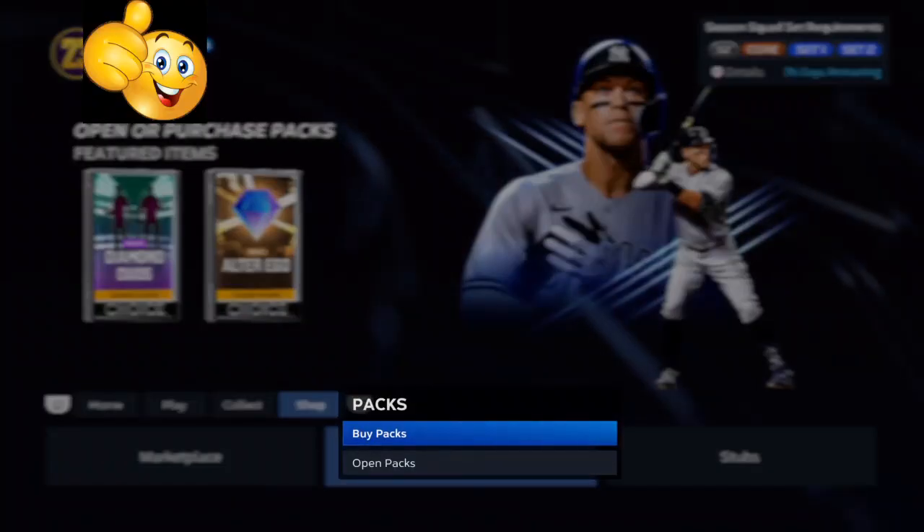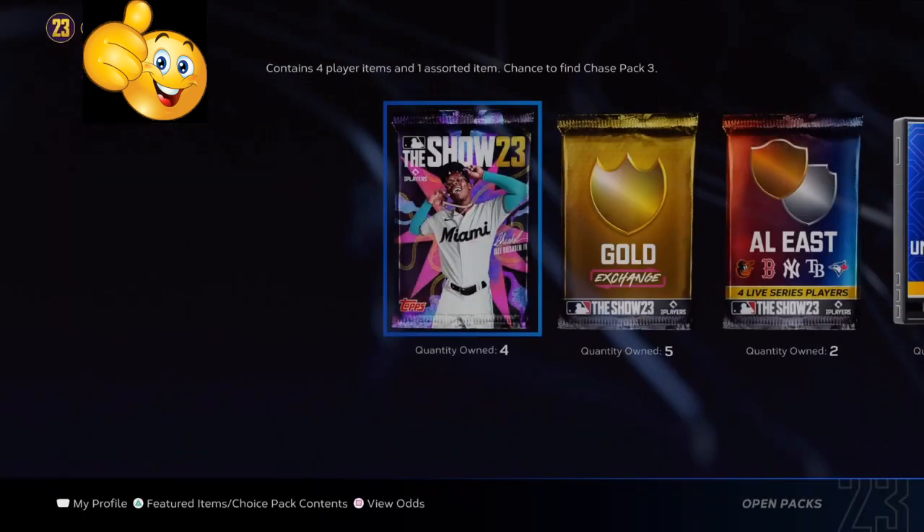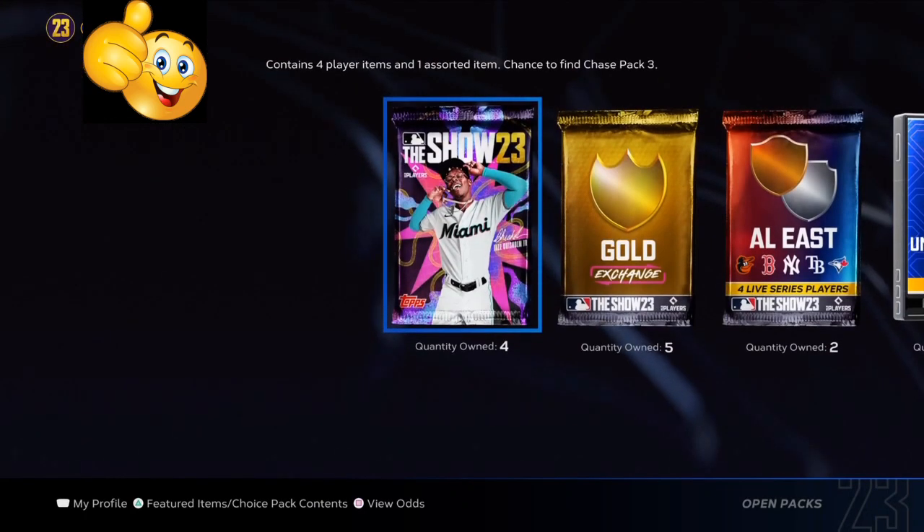What's going on everybody, today we're going to be breaking down how you can make so many stubs using the roster update and using the gold exchange, so you can buy any player that you want in the game. This game is based around spending 4 to 5 hours per day to get the best cards, but if you are stacked up on stubs, you can go ahead and buy players you want to test out, use, or just to build yourself a solid squad.